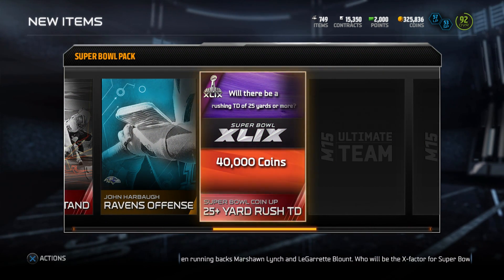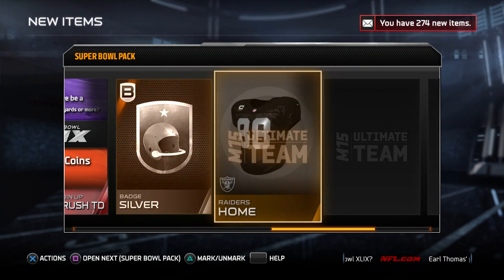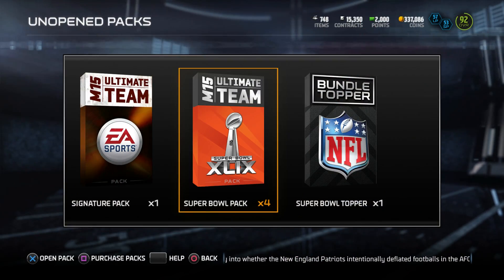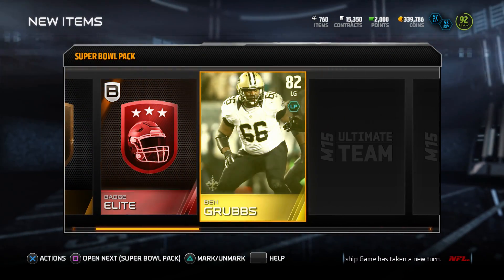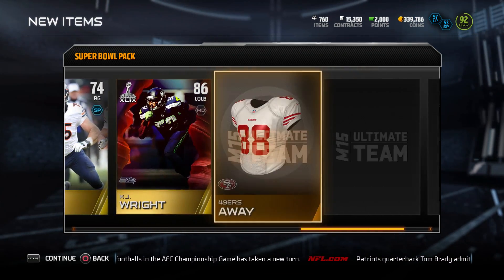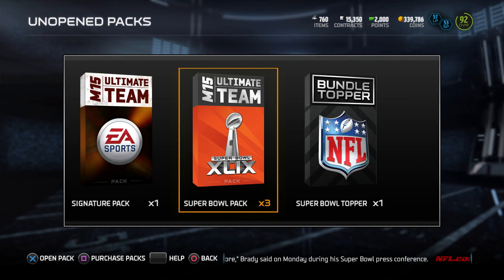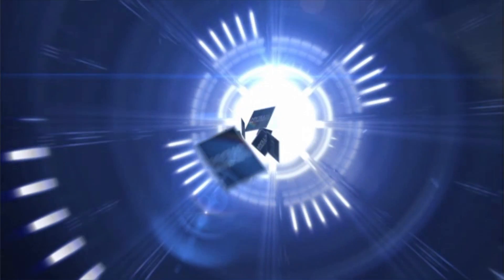This pack has a 25-yard rushing touchdown challenge — if there is one, I get 40k coins. We also open a signature pack and get KJ Wright at 86 overall. The pack finishes with Seattle scoring first for a coin reward. Three Super Bowl packs down, nothing too impressive yet.